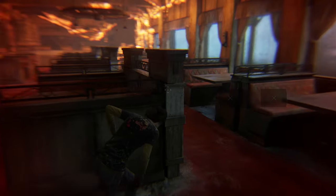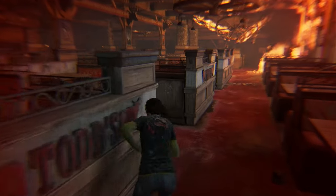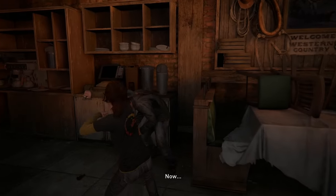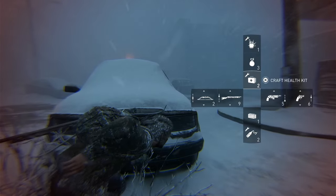Notice how it says I have nothing, but Ellie is clearly holding a bottle in her hand. Luckily, Joel was much better equipped to handle the winter section.